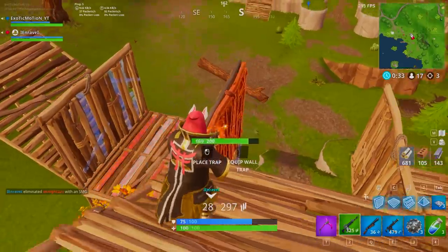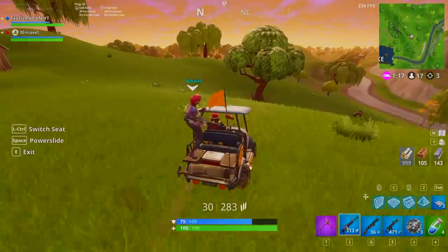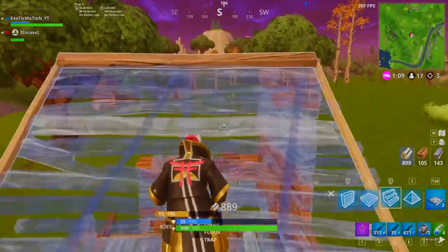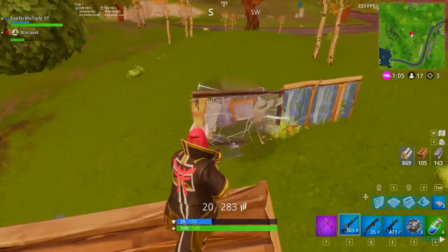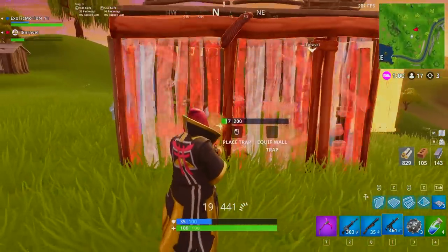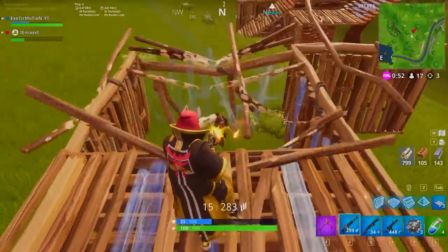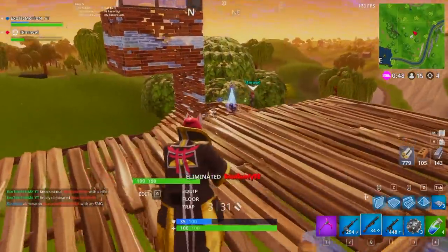Best tip, best suggestion: early game, rock the tactical shotgun. The green pump shotgun isn't really needed. If you find a blue tactical shotgun and a green pump, rock the blue tactical shotgun because the fire rate and damage on it is still extremely good. And especially if you're playing squads, it's better to use the tactical shotgun because not only do you have a faster fire rate, but you have more ammo in your clip, so you're not having to reload as often.